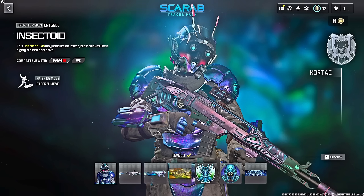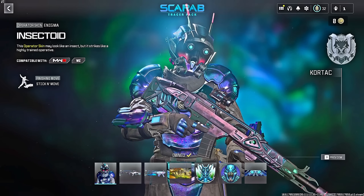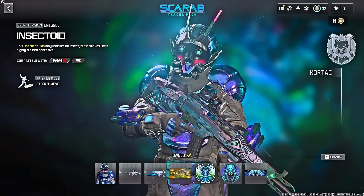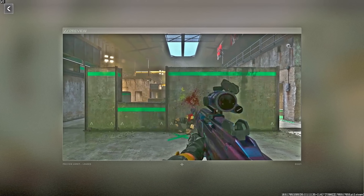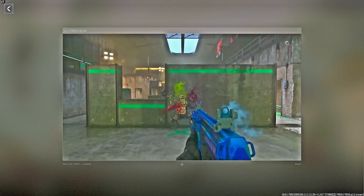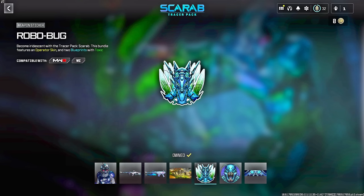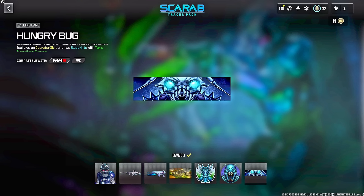Following that is the Scarab Tracer Pack, featuring the beetle-themed Insectoid operator skin for Enigma on Team Cortac. This bundle will more than likely cost 2,400 COD Points. There are two weapon blueprints: the Battle Beetle for the DM56 with Toxic Insecticide tracers — a green goo that comes out of operators when you eliminate them — and the Bug Hunt for the MTZ 556, which also appears to have a shotgun underbarrel attachment. The rest of the bundle includes a loading screen, weapon sticker, animated emblem, and animated calling card.